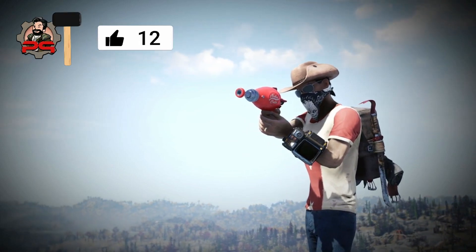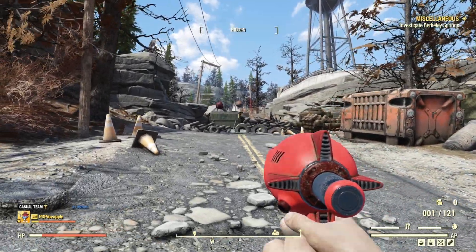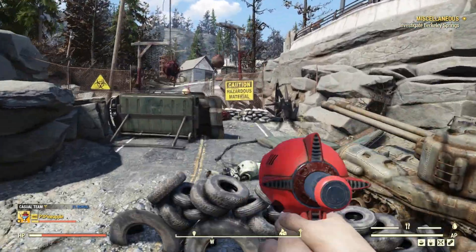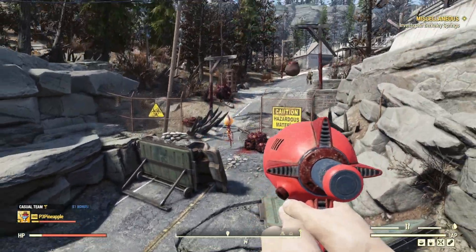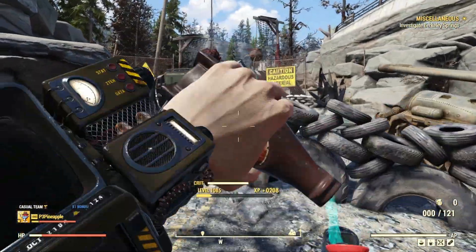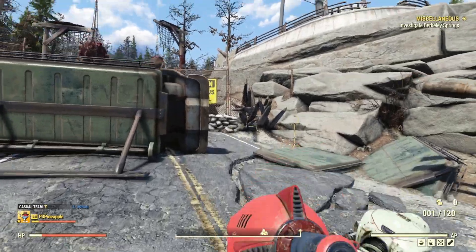So without any further ado, let's get into it. Before we do some testing and showcase the build that best suits this weapon, we need to firstly talk about what kind of weapon it is, where to find it, and how to obtain one yourself. To start things off, there's been a ton of confusion out there on whether or not the Thirst Zapper is a pistol or whether it's a launcher.